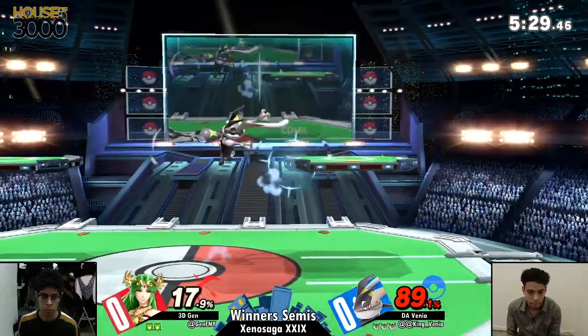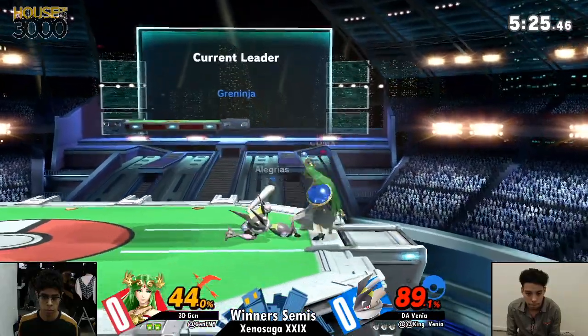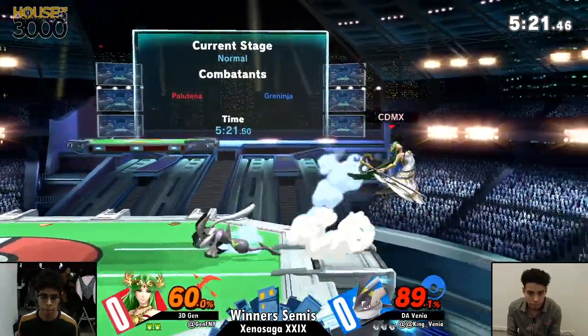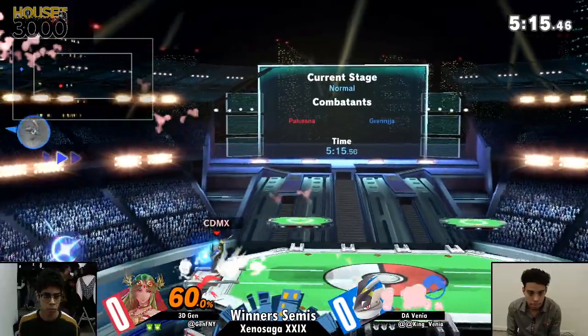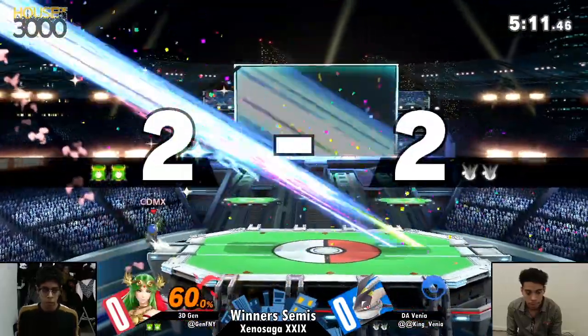Both players now just trying to find a little opening, and Venya finds it with an up tilt, getting the Nairs — Nairs into up tilt, another up tilt, can't get that up air. But Jen chasing Venya down and hitting him with the back air. We're not going to take the stock, but that Nair will.